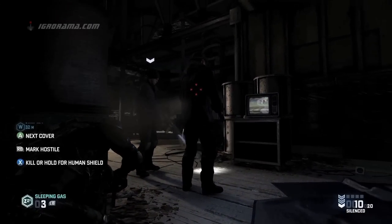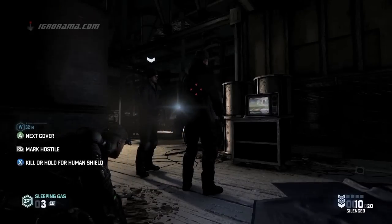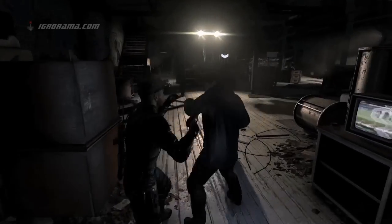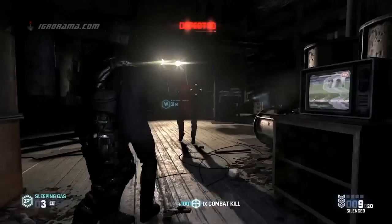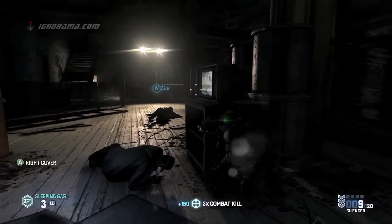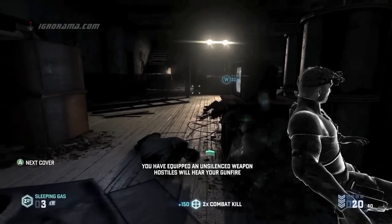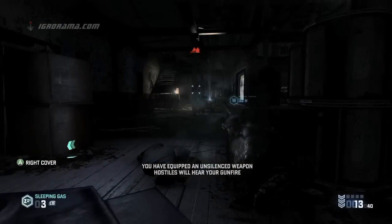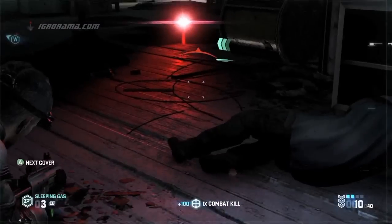With the Assault player moving stealthily into close quarters, it's an opportunity to grab an enemy as a human shield and use them to soak up some bullets when entering combat. Last known position can be used to mislead our enemies. Because we were detected, the enemies are now on alert and the tech enemy has launched his drone attacks.